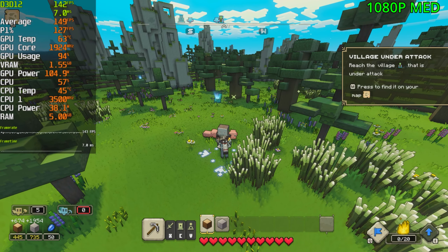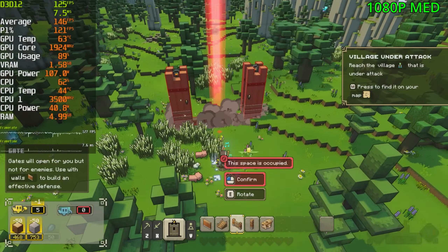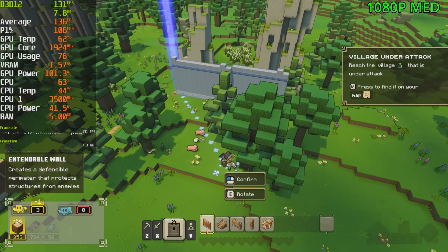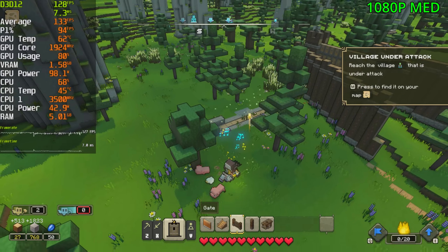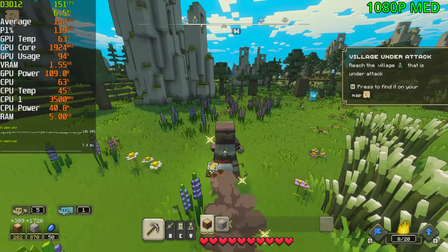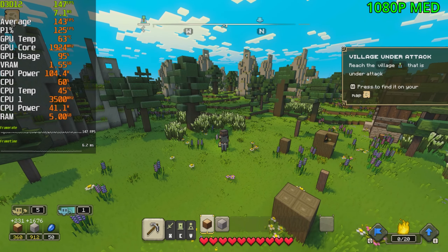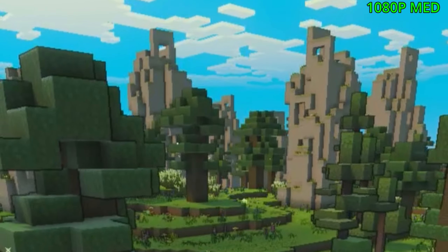We got 400 wood and 700 stone, so let's go ahead and build a little base — start with a gate and then maybe some walls around it. On average we're sitting pretty much in the 130s up into the 140s, with a max FPS around 150 to 160. The main issue with the medium settings is the pop-in again with the shadows and the actual blocks. The little mountain over here will have a lot of shadow popping in as I walk forward — it's very obvious and it kind of ruins the look of the game.